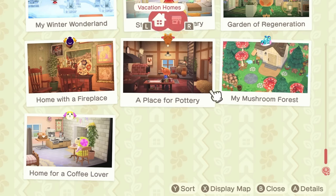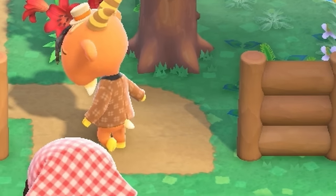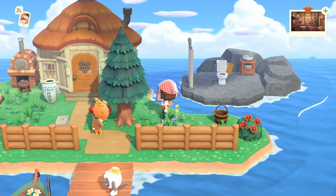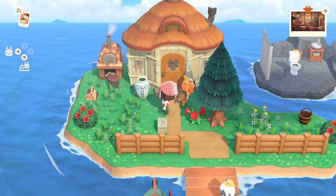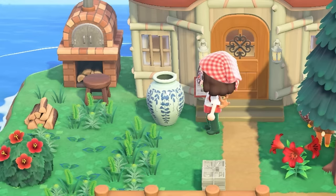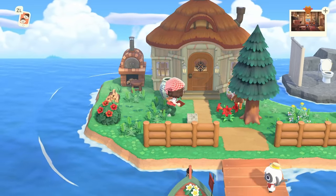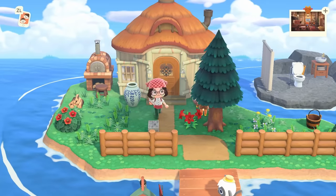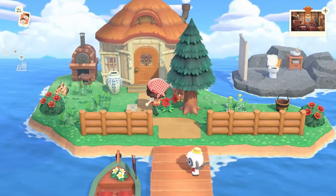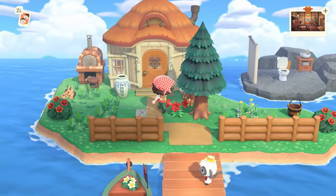Next up we've got Billy's little house here with a place for pottery. Oh, Billy's little top hat is so cute. The outside is pretty cute — I love these log cabin vibes. This vase feels a little out of place though; we've got some rustic wood and like a little fire pizza cooker and just a bunch of weeds. It's giving log cabin in the woods, and then we've got a fancy vase. I like the path and the overgrown weeds, although I could have used some more items. The bathroom on the rock is definitely a choice.